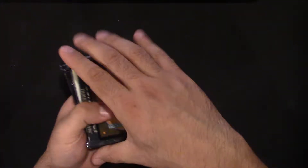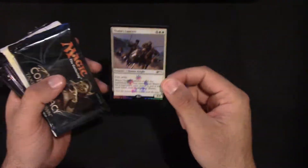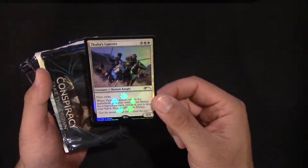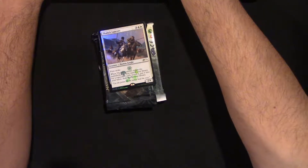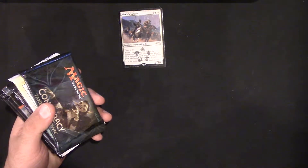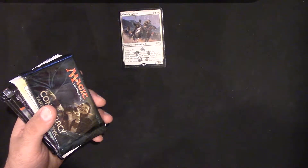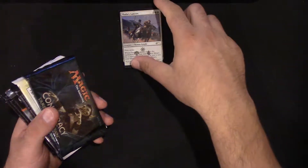Our promo is Thalia's Lancers. It's a foil rare — First Strike, 4/4. When Thalia's Lancers enters the battlefield you may search your library for a legendary card, reveal it, put it into your hand and shuffle your library. Let's look this up — it's probably not worth very much, maybe $0.30 if you're lucky. Actually it's worth $0.58, and the foil is worth over a dollar in some cases, though this printing is only about $0.25 for the foil.